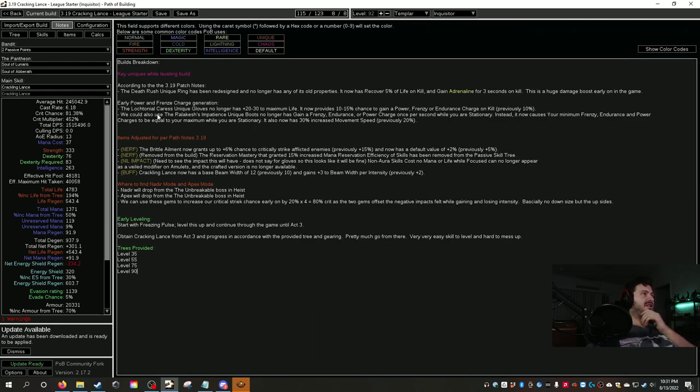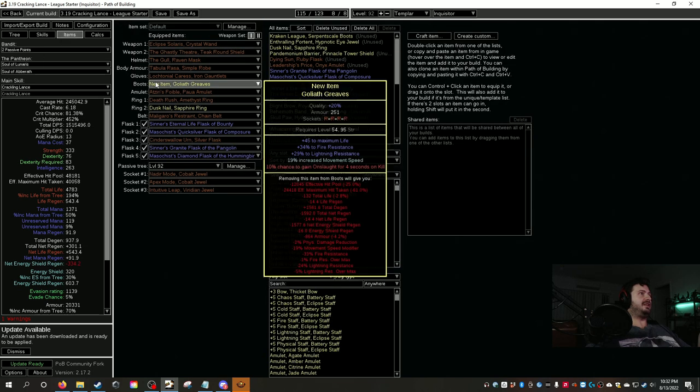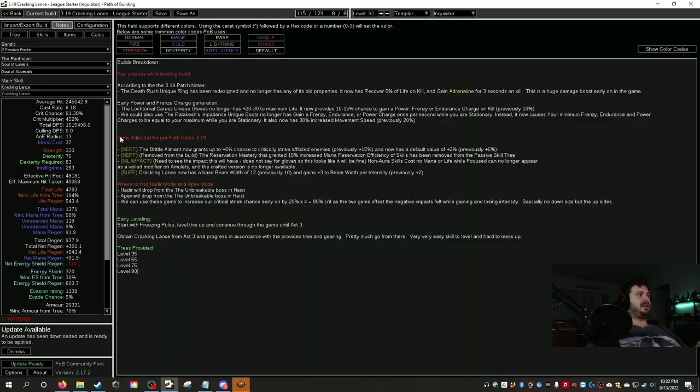The Lodge gloves — those blue gloves that drop constantly — give a 10-15% chance to gain power, frenzy, or endurance charges. The build uses all three charge types, and they also increase cast speed, give some life and mana, and provide the Conduit buff. Alternatively you can use Relic in Patience unique boots — when you stop moving it max caps all your charges, which is great for boss fights when you're standing still to cast.